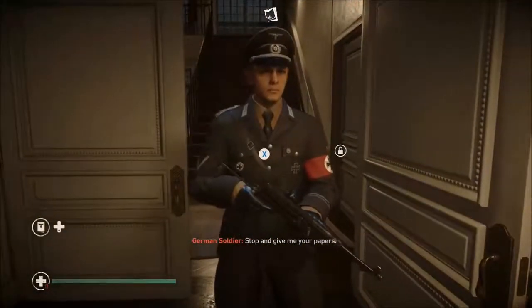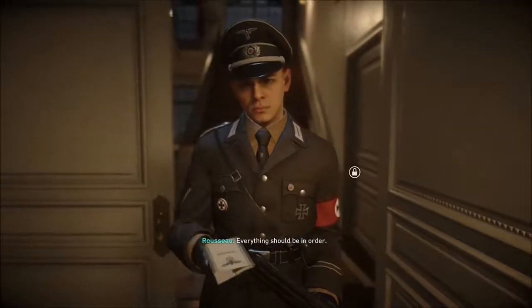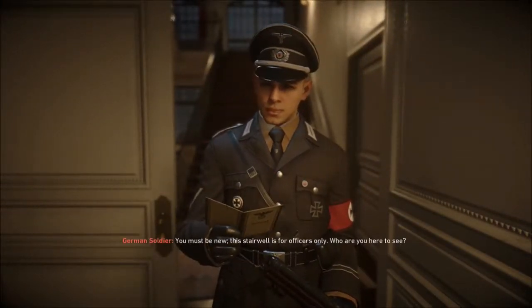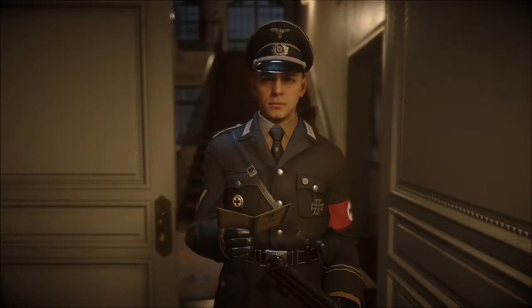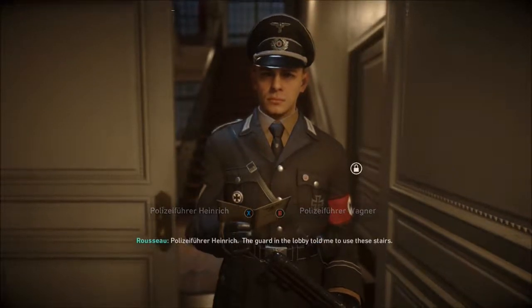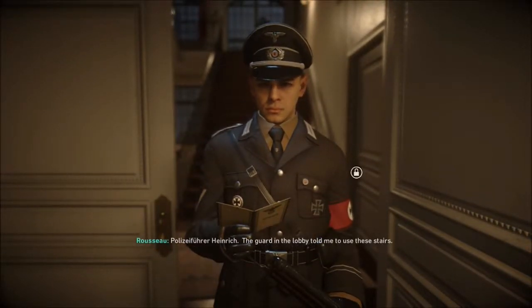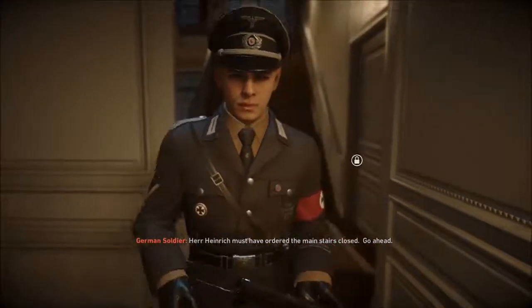Here's a gentleman that's going to stop us — basically we're going to turn in our papers and he's going to tell us who are we here to see. We are going to choose the left conversation dialogue, which is 'Heinrich' — press that button and he should let us go in no problem. And that should be it for this little section.